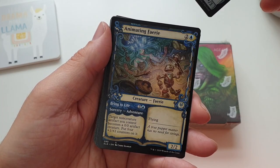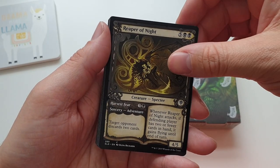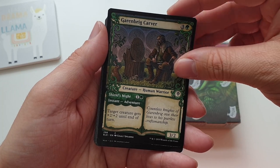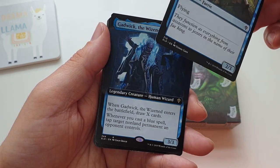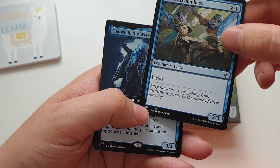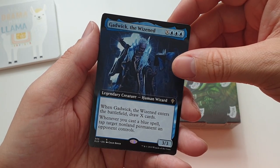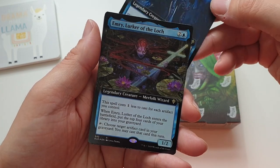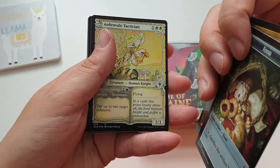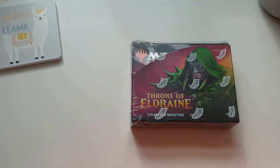Bloodhaze Wolverine with the crazy eye, Runaway Together, Inquisitive Puppet, Thunderous Snapper, Kenrith's Transformation, a Shambling Suit, an Animating Fairy — love that storybook art — a Reaper of Night, Brick Carver, Okko's Accomplice, and one of the special ones from the brawl decks. Then we've got an extended art Gadwick the Wizened, a foil Emery Lurker of the Lock extended art, and a foil wolf with a food token on the back. Stunning first pack — I'm mega hyped now!